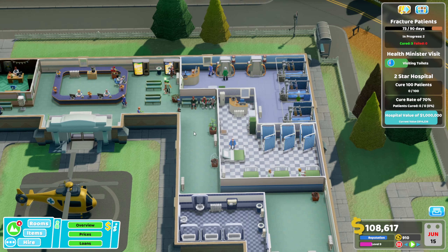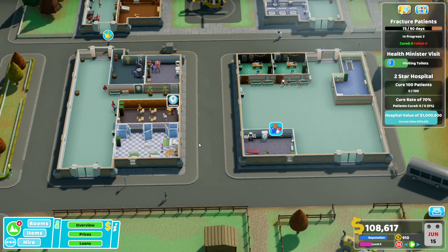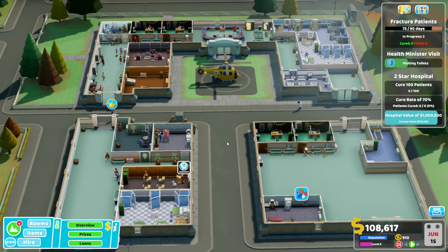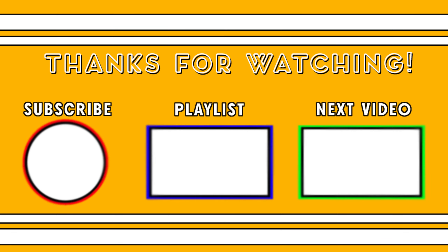Everything's looking good, and I'm pretty happy with how we've ended up with this one. Next, we'll push on for two stars — our two-star hospital requires a cure rate of 70%, cure 100 patients, and a hospital value of 1 million. I'm happy with how this has turned out — it's felt a lot better just actually growing into a hospital rather than throwing down a load of rooms and hoping for the best, because it's meant we can be reactive. Thanks for watching guys — make sure you drop me a like and a comment, and just a single click on the subscribe button please. Thank you very much and I'll see you next time.